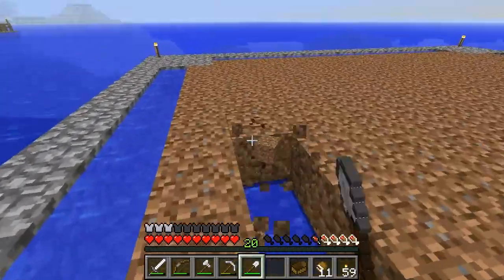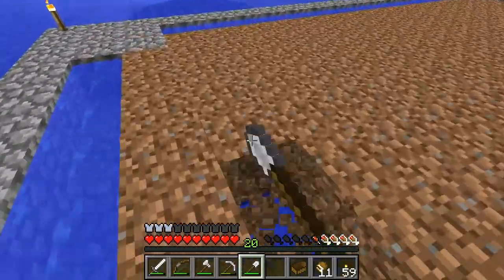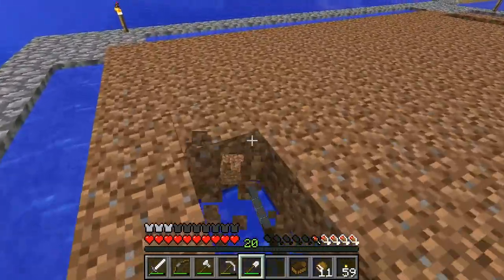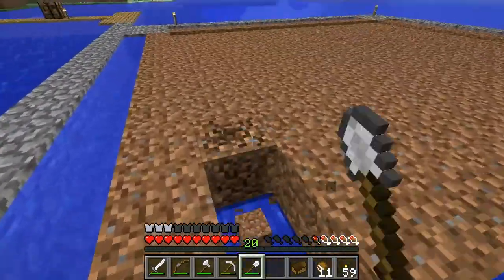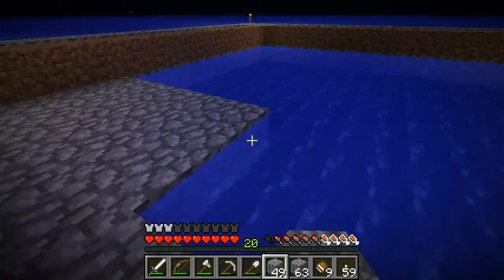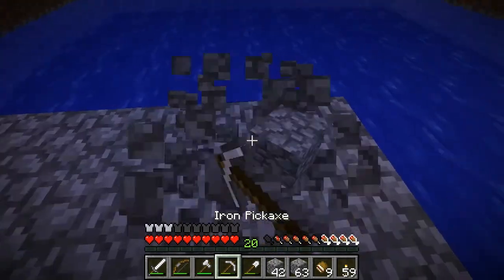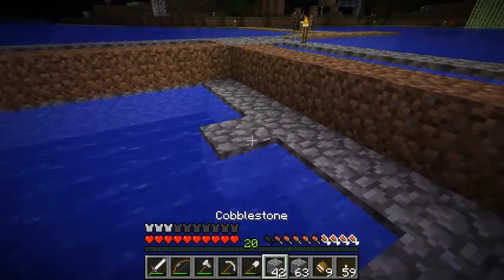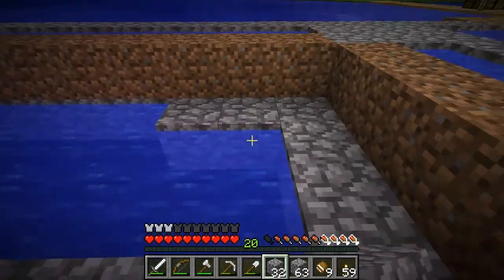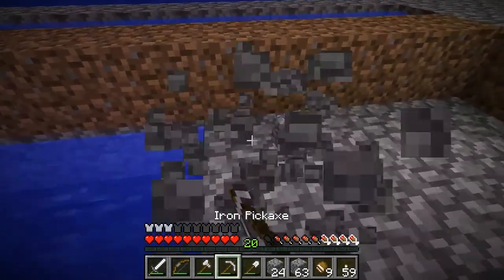We're doing it this way because we don't have silk touch and no way of farming XP right now. How do you make a hopper? This first beginner mob trap we're building — it's probably going to get ripped out one day when we have loads of iron and can make pistons. That's why it's mainly being built out of cobblestone.